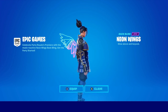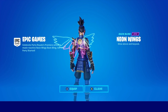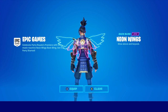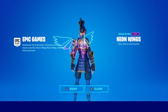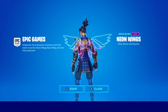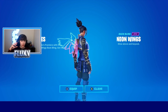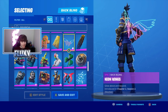So we've got the neon wings - look how awesome they look, they're pink and blue. These are free for everybody starting from today. If you log on, everybody should be able to get this back bling. It says 'celebrate Party Royale premiere with the music-reactive neon wings back bling - get the party started.' Everybody's getting these for free, so I definitely recommend getting on Fortnite right away to grab them.